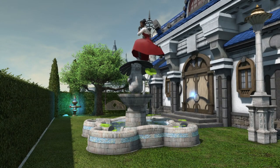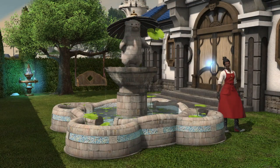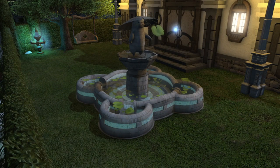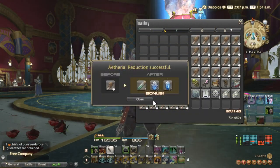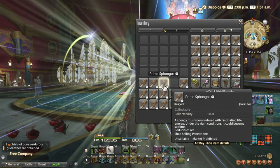Hey everyone, it's Kajani with a guide going over how to craft the smaller water otter fountain outdoor furnishing that was released in Final Fantasy XIV patch 6.3. This video is going to go over the process from start to finish, including farming the three new glioather, then moving on to crafting the parts for the smaller water otter fountain.